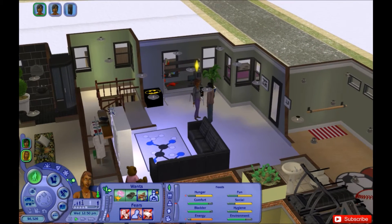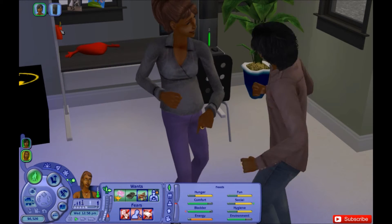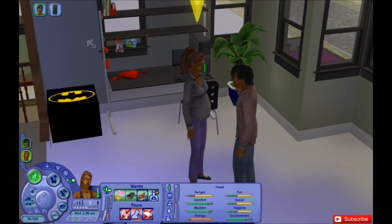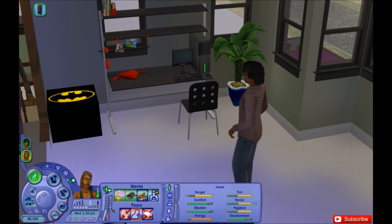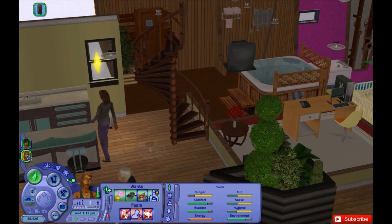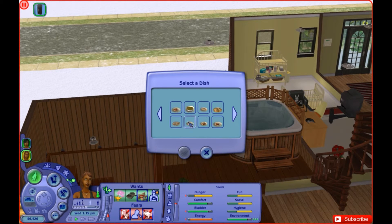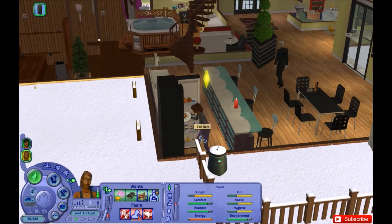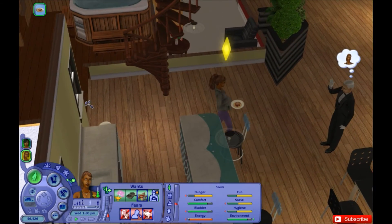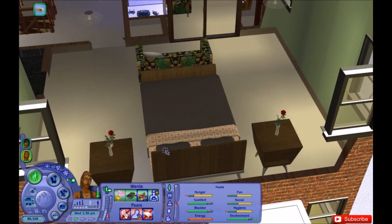She's in the loop — the hunger-energy loop. I am in hell right now with this Sim. I've tried to avoid it so much and it just happens. I can't use cheats because it's the Legacy Challenge, and honestly cheats kind of ruin the experience anyway. I hope her hunger will go up — I really don't want her to fall asleep on her spaghetti. Her energy is going down like crazy.